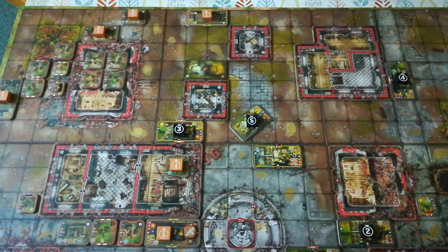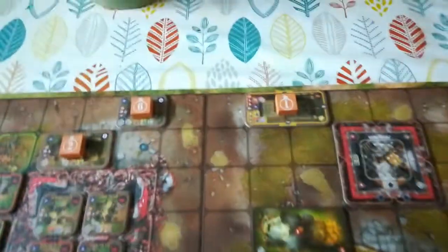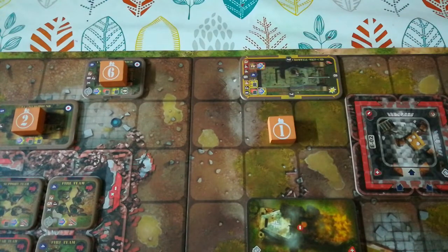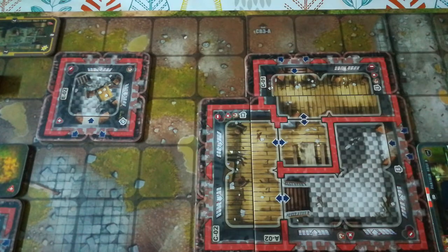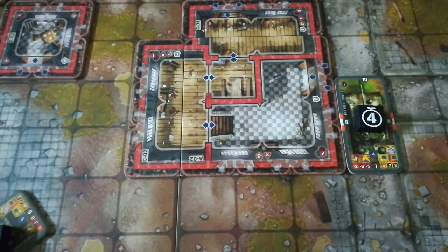The British have the initiative and their first unit to activate is the Cromwell up there, their command tank. This one has quite a few choices. They could continue straight along their route, round past this building — that would put them behind most of the German armour. But there is a Panther on its way to try and stop them, and the British do not want to go head to head against that thing, because odds are the Panther will win.